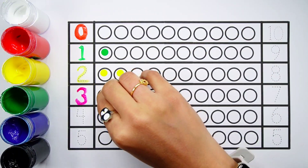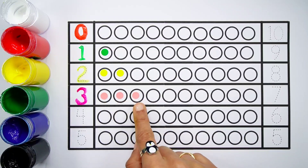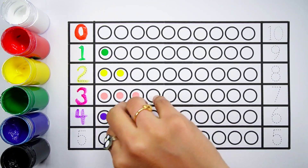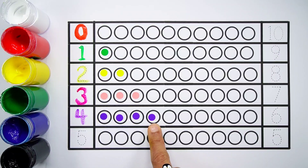Number three. One, two, three — three balls. Number four. One, two, three, four — four balls.